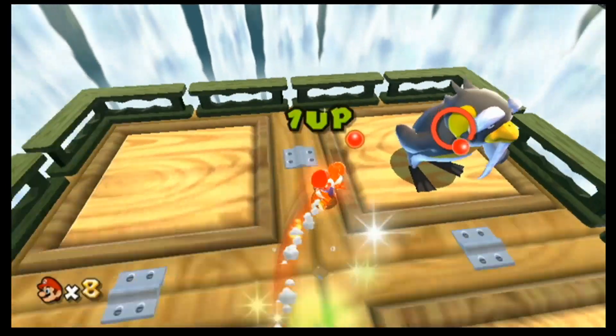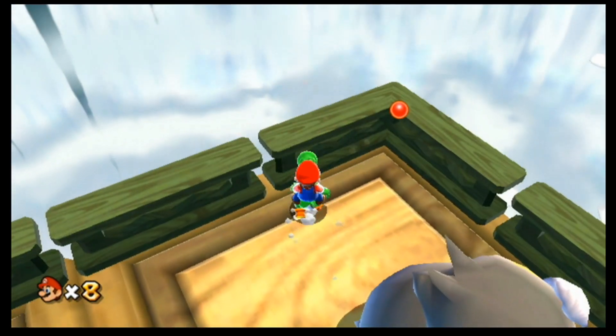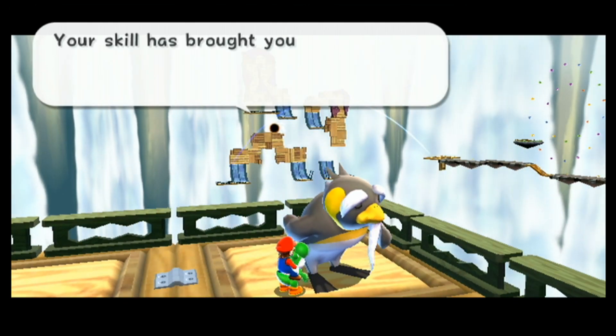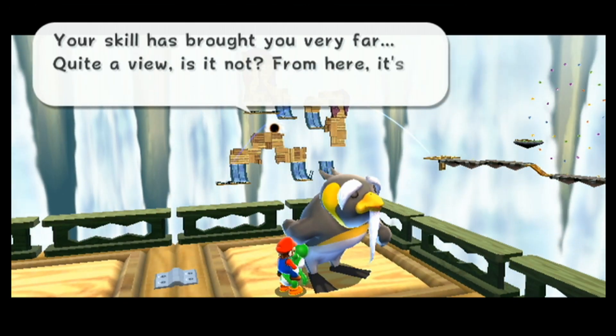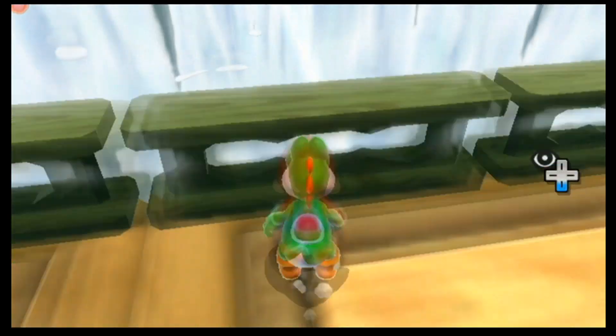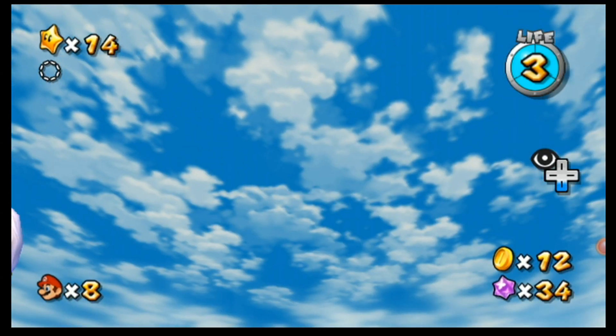Now we're up here — let's just let Yoshi calm down for a little bit. Skill has brought you very far. What a view in that thing. I wanted to grab the star bits — I wanted to grab them all.